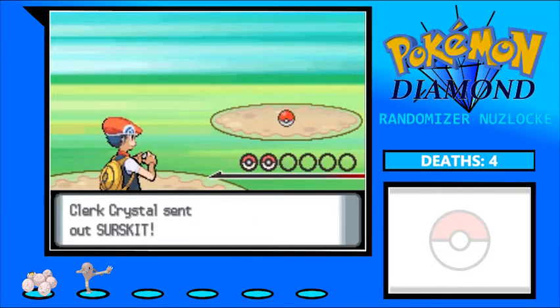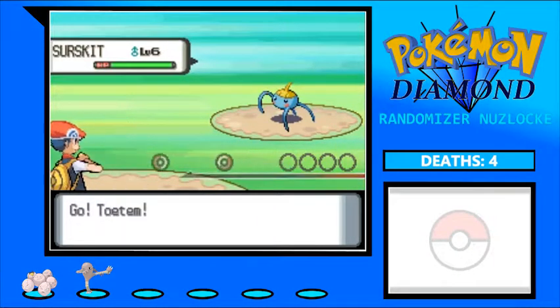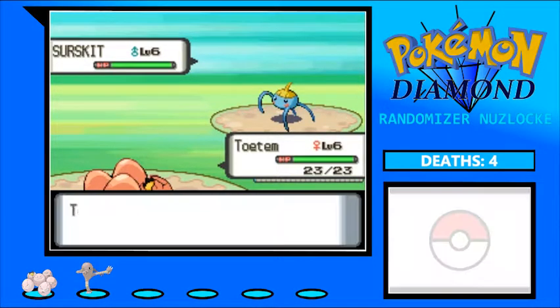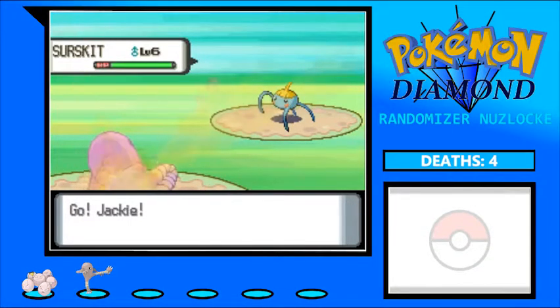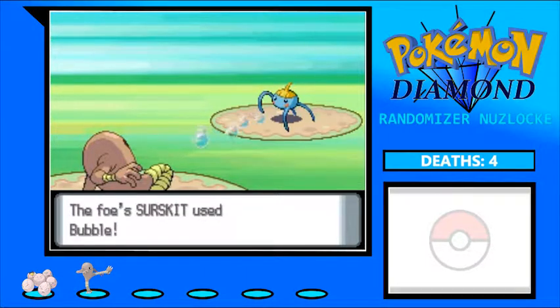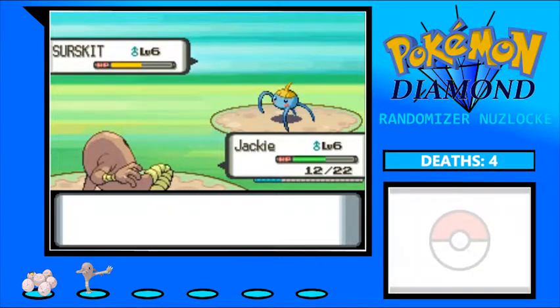I tried changing one thing in the emulation settings and hopefully that will help — I can already tell it has helped substantially. There's a Surskit so we're going to murder it, but not with Exeggcute because if I die to a Surskit I'm not living that down. Bug moves would hurt on Exeggcute. Bubble — okay, that's good. Guys, we're going to be able to beat a trainer! This thing's only going to take two Double Kicks. The Surskit is going down — and we have beaten this annoying child!